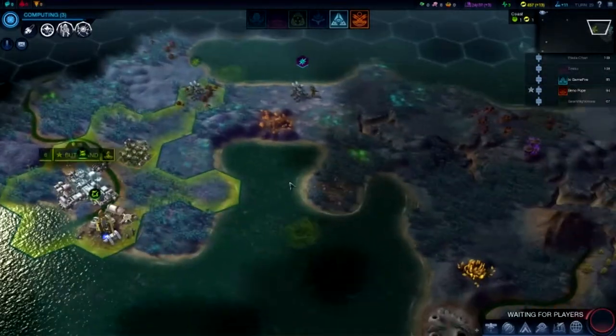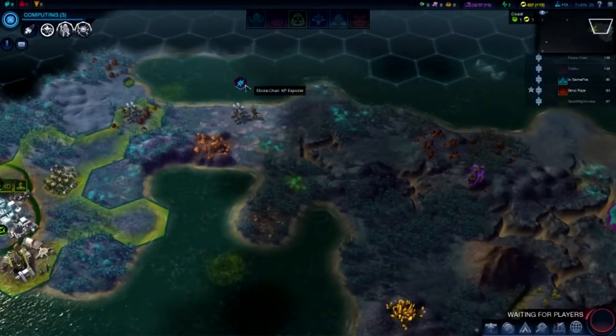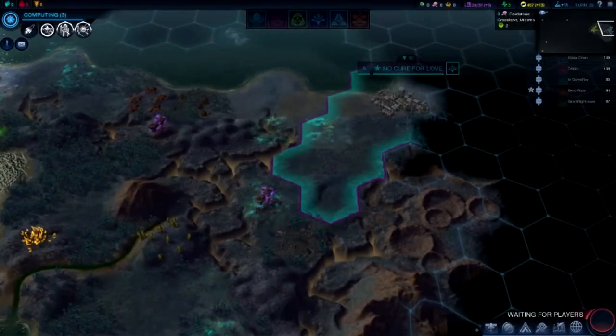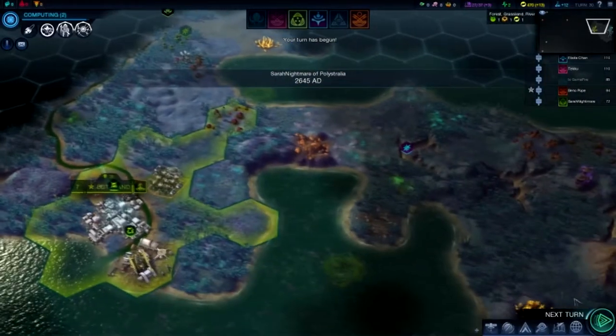There's one block of miasma blocking between. I just made a trade colony. Oh, that's heartbreaking. I didn't just make it — I bought it with money. So I just lost like two of the fucking money.